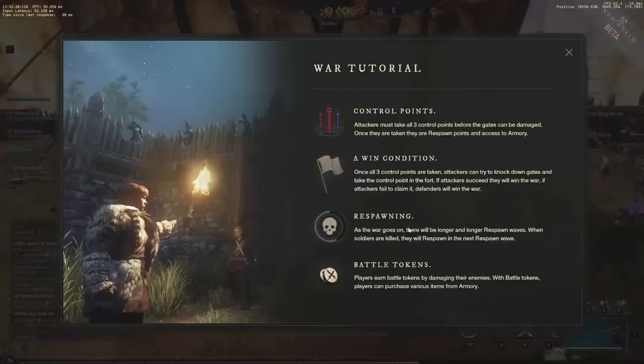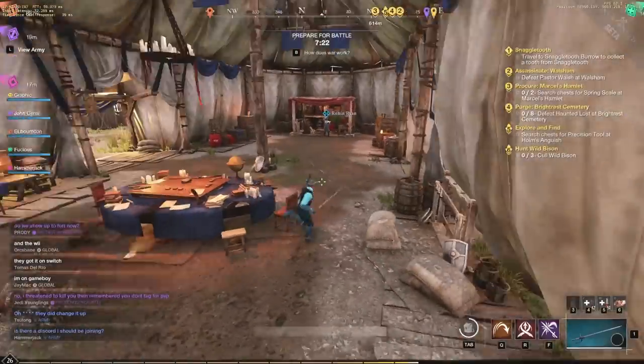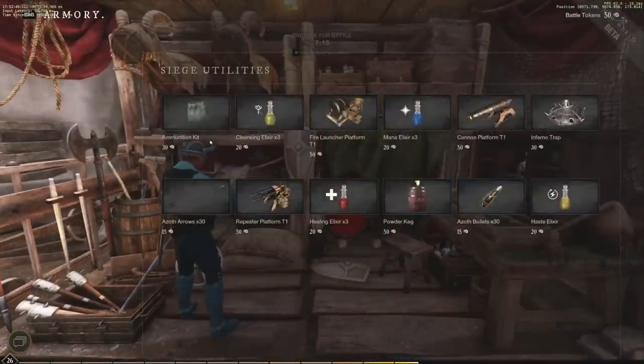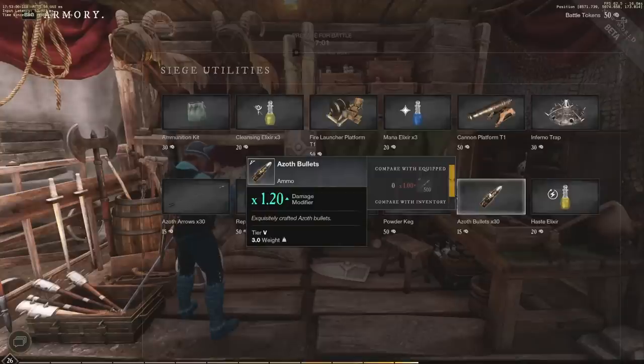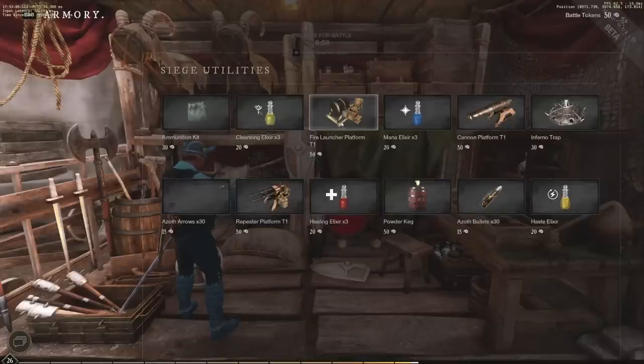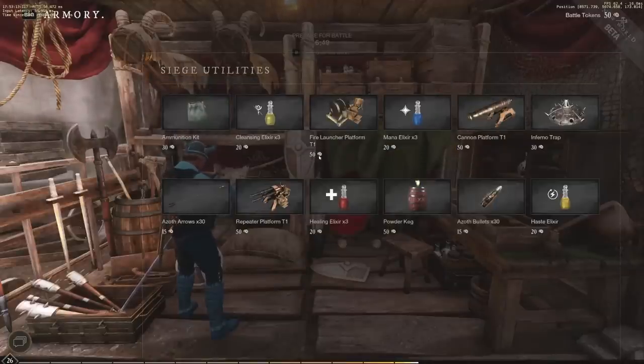As the war goes on there will be longer and longer respawn waves when soldiers are killed. There are also battle tokens, and with battle tokens you can purchase various items from the armory. We have 50 tokens to spend. This reloads the turret; we have arrow repeater platforms, tier 1, and various other stuff. With the bullet modifier, you can boost how much damage they do, which could be very nice — and they don't cost much. A lot of people are probably going repeater and fire launcher platforms.